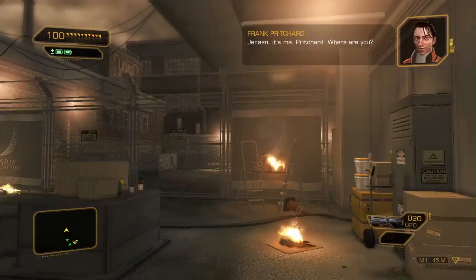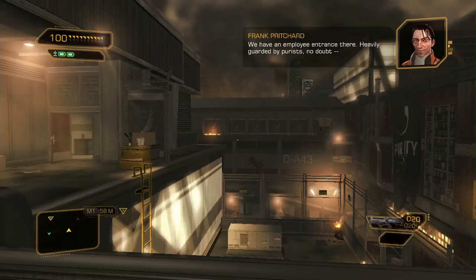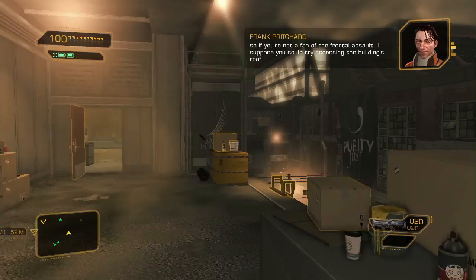Jensen, it's me, Pritchard. Where are you? On a roof overlooking the plant. Good. Your point of entry should be through shipping and receiving. Should be, Francis? What the hell does that mean? We have an employee entrance there, heavily guarded by purists, no doubt. So if you're not a fan of the frontal assault, I suppose you could try accessing the building's roof.